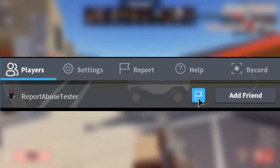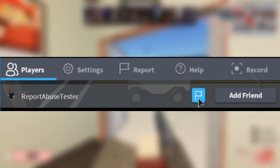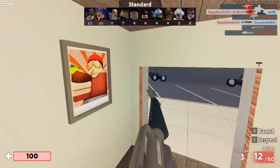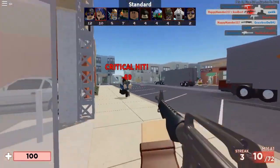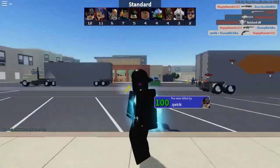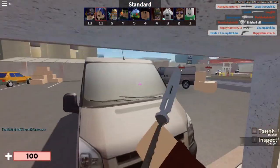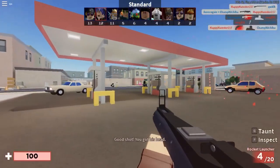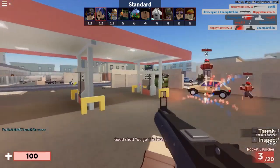A player may be immediately reported by clicking the player's name in the player list, which is similar to the other GUI but does not show game or player, and the reasons are different. Users can also report a player on the official website by clicking the Report Abuse link beneath the user's profile, which will take them to a screen identical to the in-game Report Abuse form, but with the player's name already filled in.